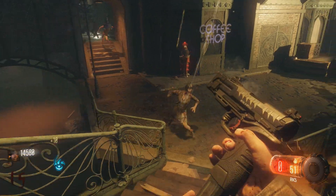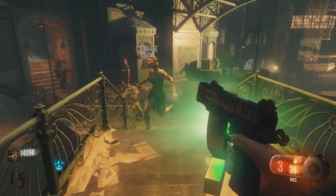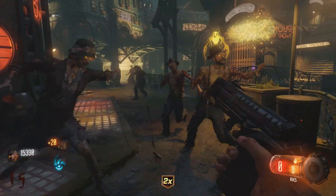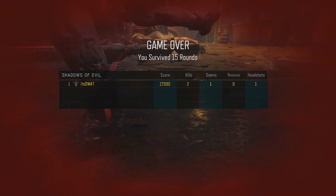You need to catch up — you need to get Juggernog, Quick Revive, all these perks, and weapons from the mystery box. It's all about how you prefer to play. You can easily get to round 15 with 16,000 points and run around the map getting all your perks and weapons no problem. Other times you might get swarmed by zombies and get killed.